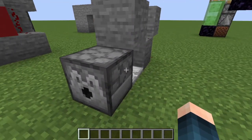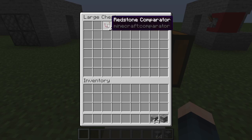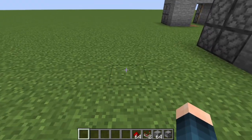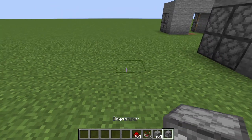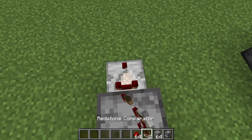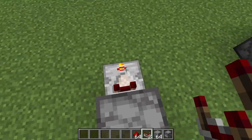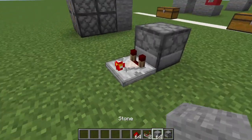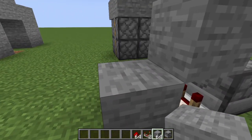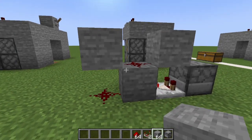This is an automatic dispenser, and all you're going to need is your dispenser, some blocks, redstone comparators, and redstone dust. So what you're going to want to do is place down your dispenser, and behind it, place a redstone comparator on subtract mode — that means the red light will be on. Behind that, you're going to want a block and a block on top of it, as well as redstone dust here and here with a block on top of this redstone dust.